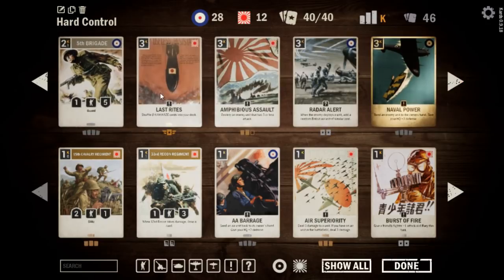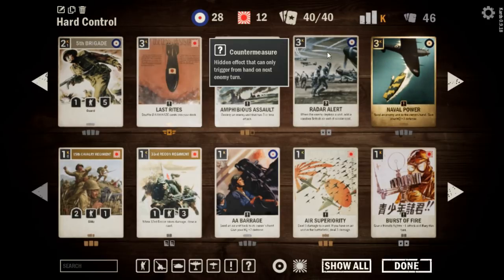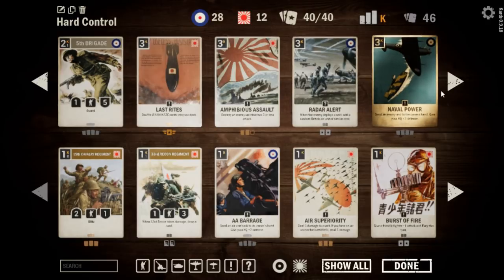Desert Rats is good early interaction. Fifth Brigade is really good at stopping burn and really aggressive decks. Radar Alert is kind of a hidden, strong card in this one because not a lot of people expect Radar Alert, so it's kind of a surprise and gets people.